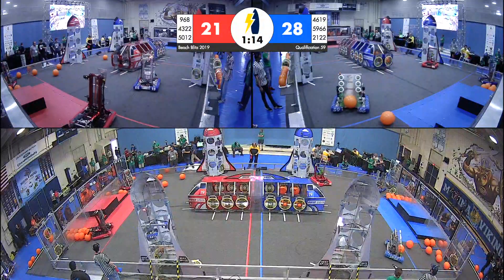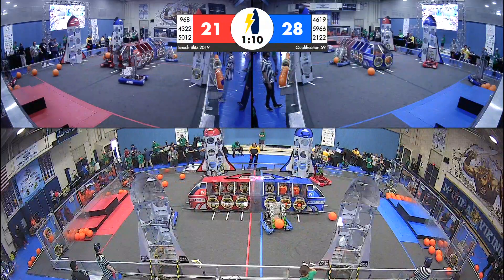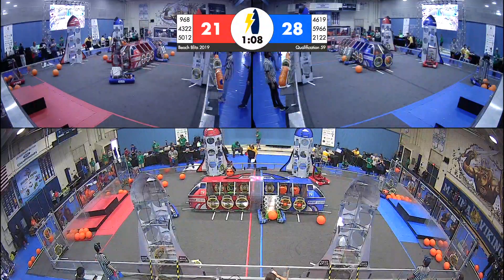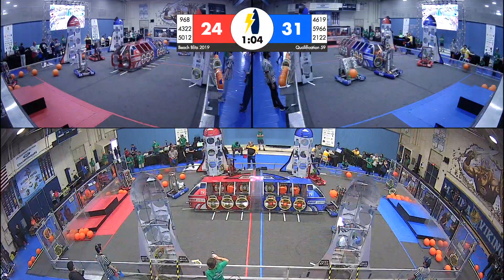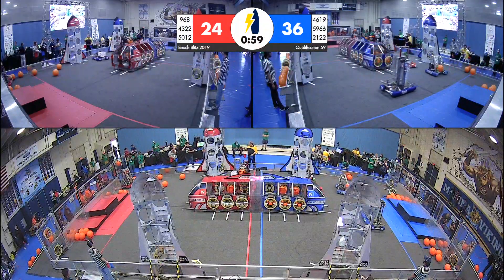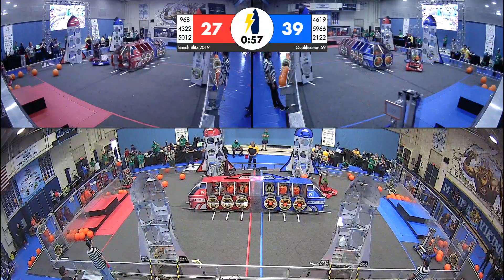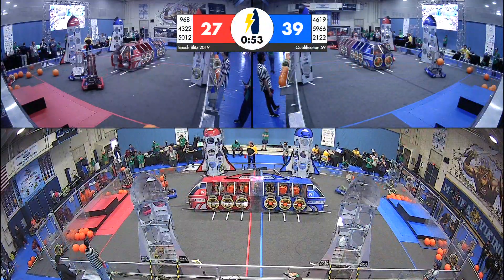And they are back to pick up another piece of cargo. 968, meanwhile, Team Taters is trying to grab a cargo from their loading station. And Blue Alliance has a lead — that is growing a little bit wider with cargo from both HB Oil and Team Taters. Looks like the blue cargo ship is just about full — time for those teams to start focusing on the Rockets.